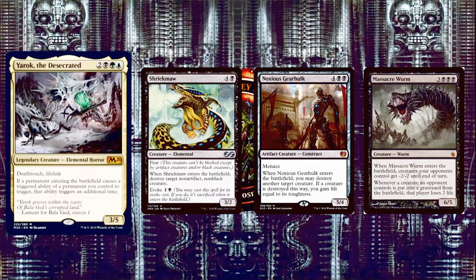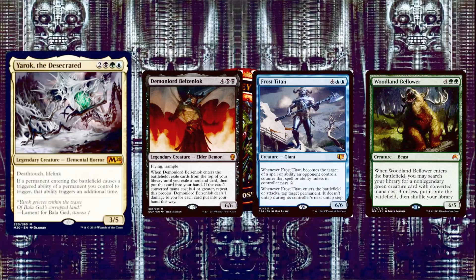Next we have Massacre Worm, 3 and 3 black for a 6/5 Worm. When it enters the battlefield, creatures your opponents control get -2/-2 until end of turn, and whenever a creature an opponent controls is put into a graveyard from the battlefield, that player loses 2 life. With Yarok, everything gets -4/-4 — that is definitely going to kill almost everything. Next, Demon Lord Belzenlok is 4 and 2 black for a 6/6 Elder Demon with flying and trample. When it enters the battlefield, exile cards from the top of your library until you exile a non-land card and put it into your hand. If that card's converted mana cost is 4 or greater, repeat the process. Belzenlok deals 1 damage to you for each card put in your hand this way, but with Yarok this can get you a ton of cards.